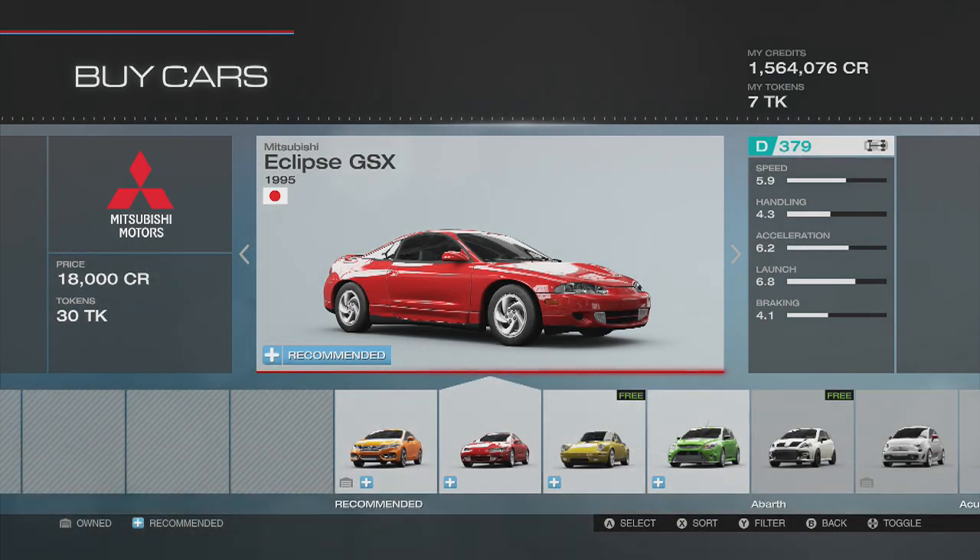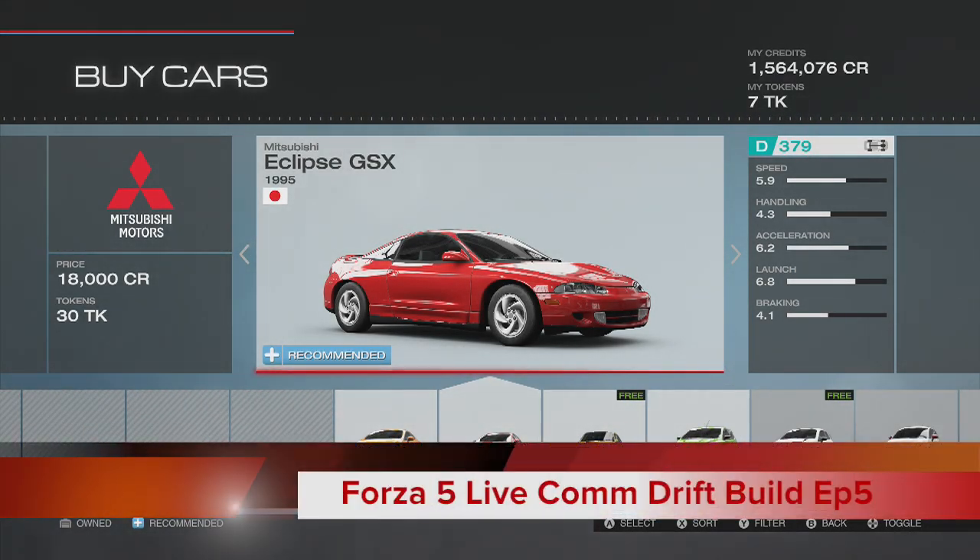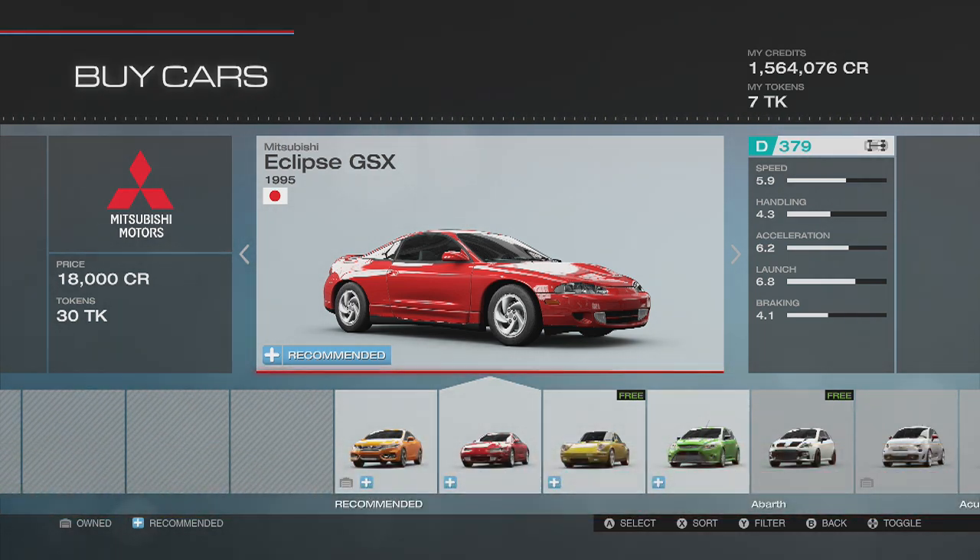What is going on everybody, it's your boy Slav Train and welcome back guys to another episode of Forza Motorsport 5's Livecom Drift Build. Today is going to be episode number 4 and I figured we'd do something a little bit different. The usual plan for these videos is that we go into the buy car section, I kind of pick my own car that I want to drive, I upgrade it, I bring it into a lobby. Today though we're going to do something a little bit different.